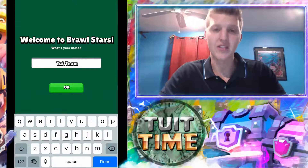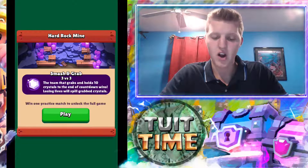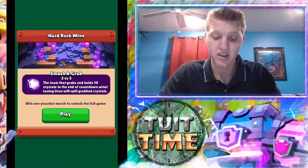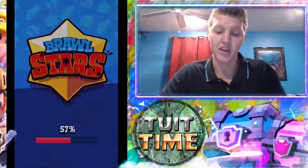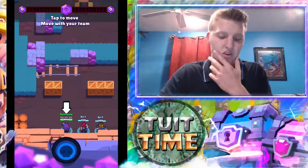Now you're actually going to create your name — I'm going to be Tua Team. Alright, Hard Rock Mine, Smash and Grab 3v3. The team that grabs and holds 10 crystals to the end of the countdown wins. Losing lives will spill grabbed crystals. Win one practice match on the full game — obviously we're going to go right in for it. Now you guys know how to play, you know exactly what to do.